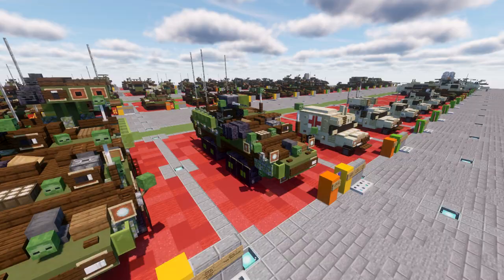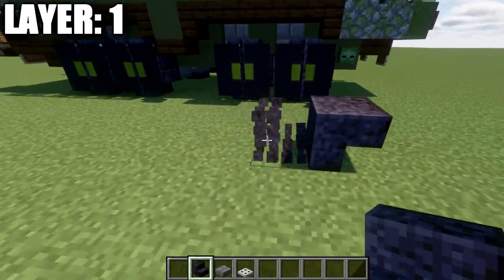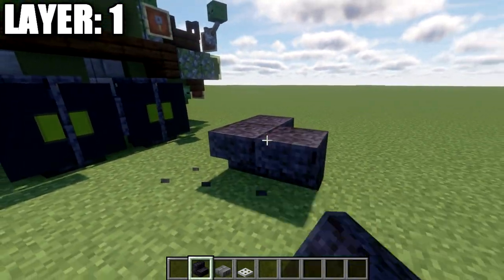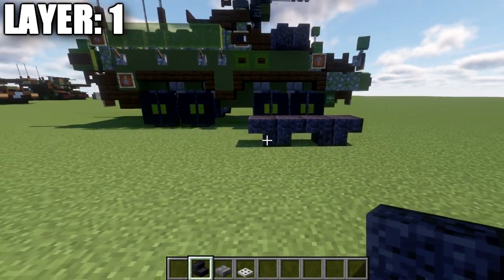Let's go ahead and move into our first layer, layer number one. For layer one, we're going to place down two polished blackstone stairs, which will be back to back, followed by another set of two polished blackstone stairs back to back going back.